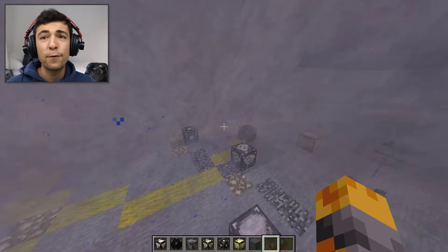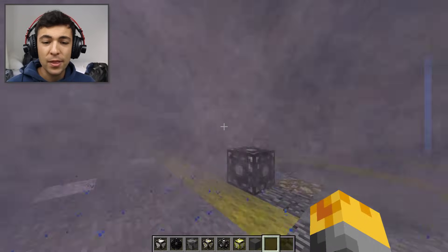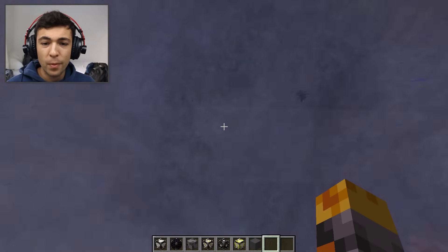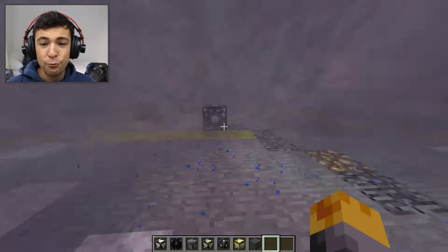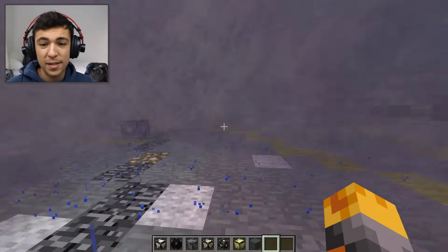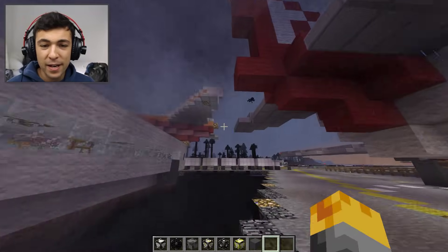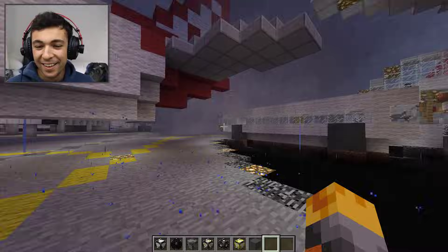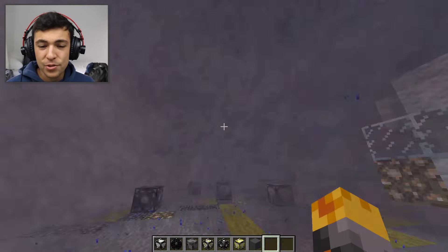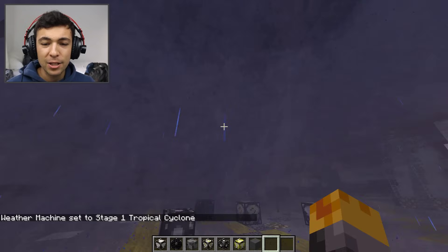In a minute it will start ripping stuff off the ground, which is going to be scary. You guys ready for this? We are in the center of the whole storm. There goes the spider — it's ripping stuff off the ground. This is crazy. There go some more spiders up into the sky. Enderman! I saw that — an Enderman. This is bad.